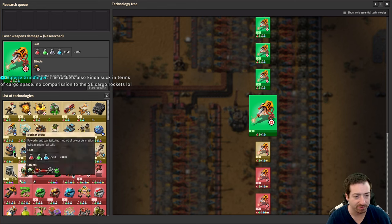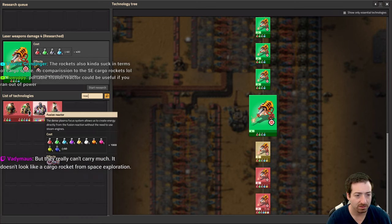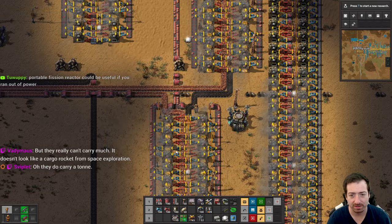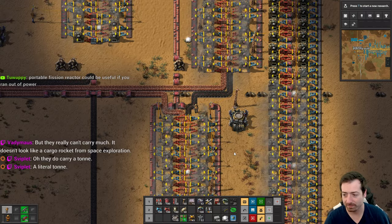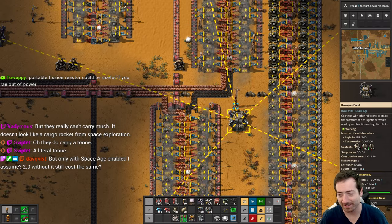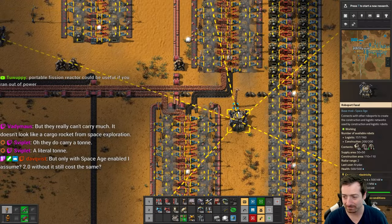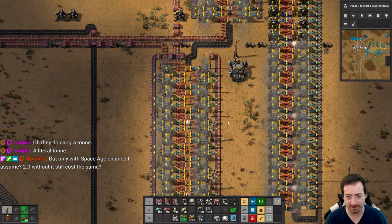Portable fission reactor — I can make that now, right? Isn't that just blue chips? Oh, I need uranium cells for it now. I don't want to mess with all that. They do carry a ton — just one of them though. One ton. In 2.0, rockets cost the same as usual.